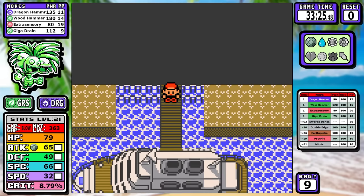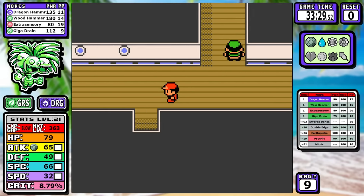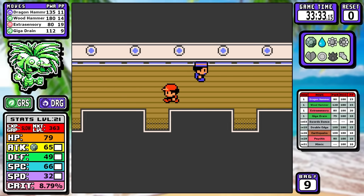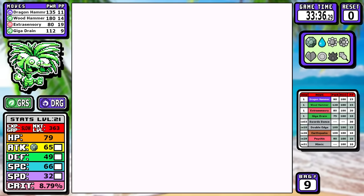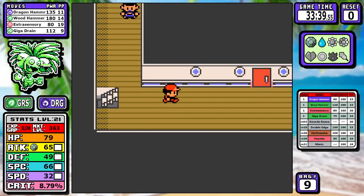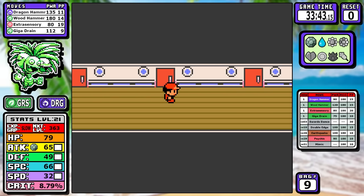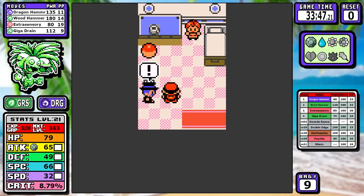Down on the SS Anne, unfortunately today we cannot get Body Slam. All we can do before Rival number three is fight the Gentleman guarding the Rare Candy. We're all Grass typed, but the Dragon typing does make it so Fire is just neutral, which eliminates one of Grass's weaknesses — it's a pretty cool typing overall. It's not a unique typing; you do have things like Gen 8 Flapple that share this typing, but I like it a lot.